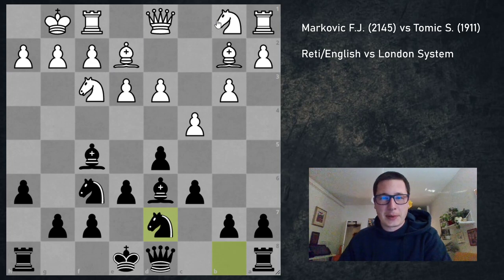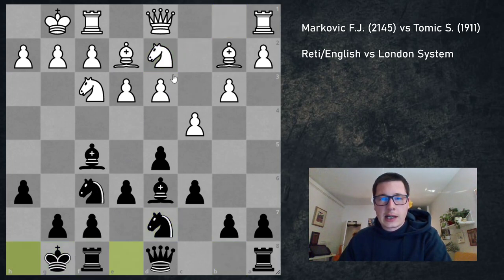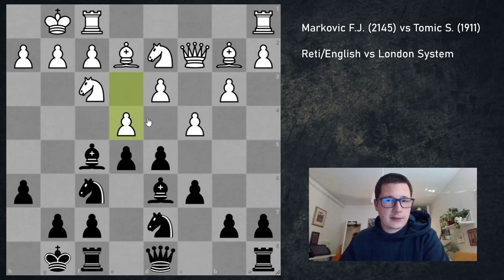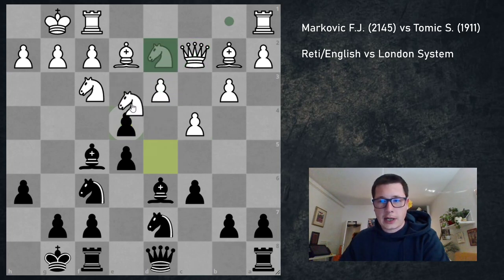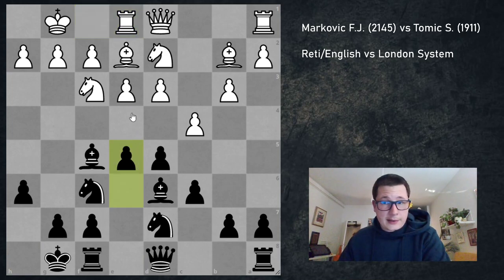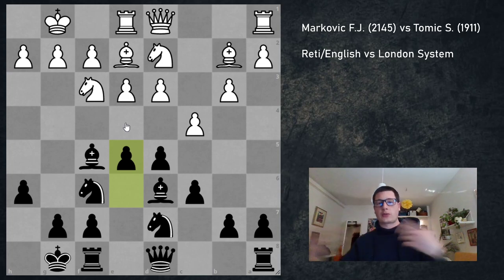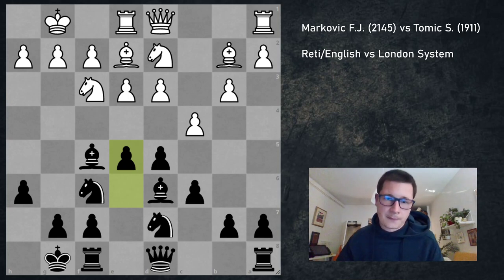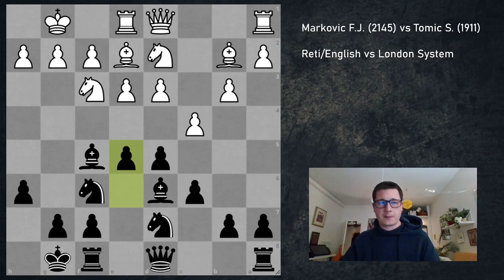I played Nbd7, he played Nbd2, I castled. In this position I think white already went wrong — white should play Qc2 here. In most London system positions you want to expand with e4; here I want to expand with e5. If I play e5, he could answer with e4 since it's defended by the queen, and after d4, Nxe4, Nxe4, d4, Be6, the position should be equal — perhaps even slightly better for white. But he played Re1, and now e5 cannot be answered with e4.